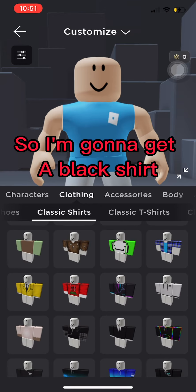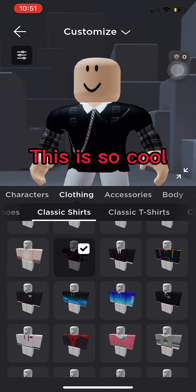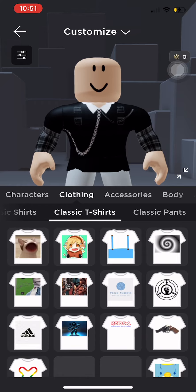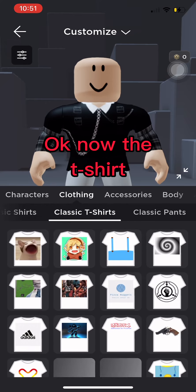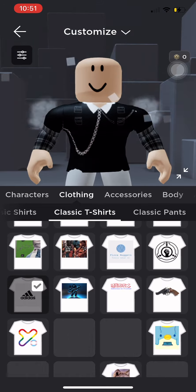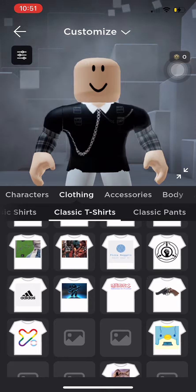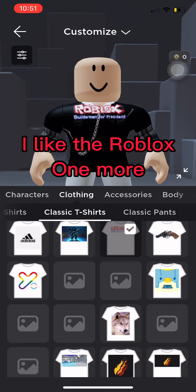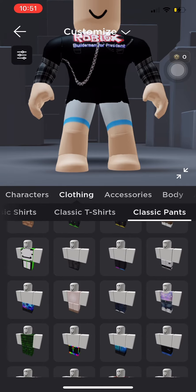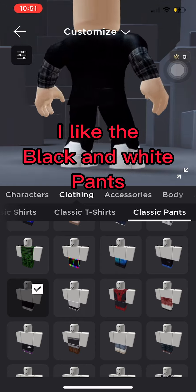So I'm gonna get a black shirt — this is so cool. Okay, now that shirt. I like the Roblox zone more. I like the black and white pants.